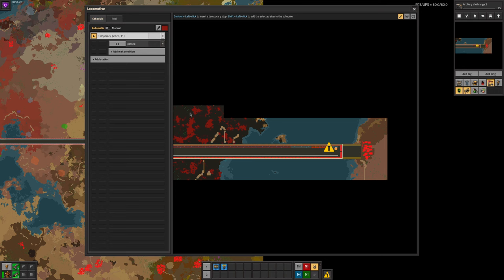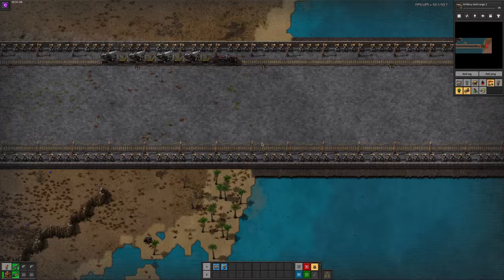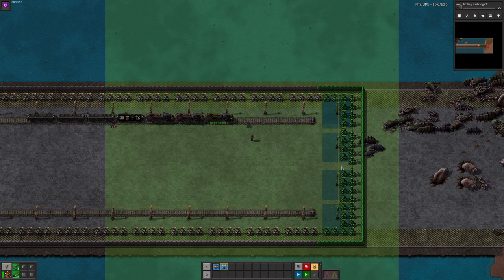My answer to this is to combine artillery and a slightly more careful approach. If you want to be cautious, create a second train as an artillery train. Advance the FARL train as normal, but when you see a biter nest in your path, stop, and build a defensive end cap on your track, like this.